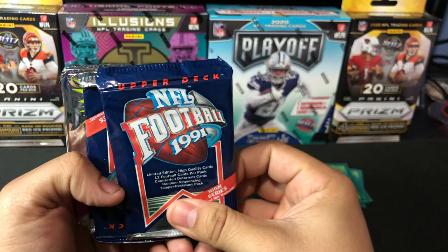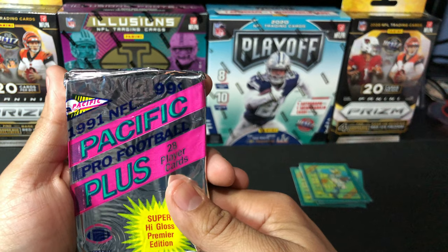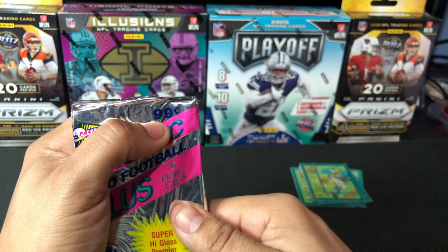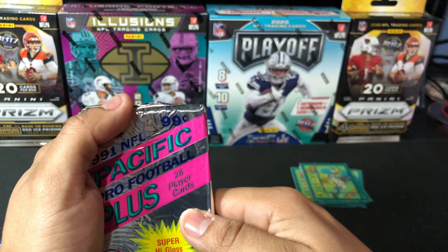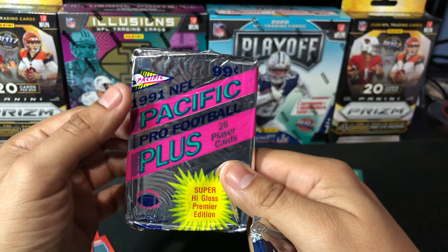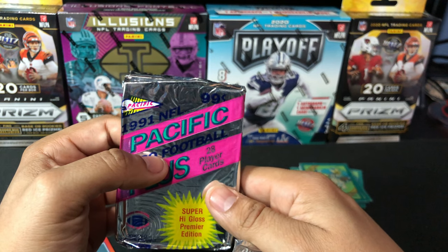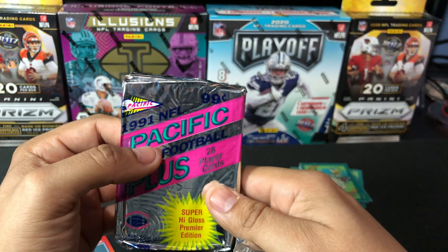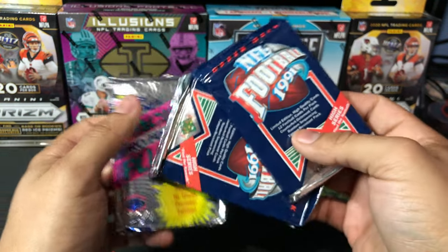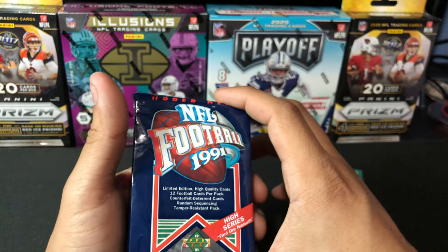We're going to move on to these three packs — NFL Football 1991 and a 1991 Pacific Pro Plus 28-player card, super high gloss premium edition, for a whopping 99 cents. Man, I would love to travel back to those times where you only paid 99 cents per pack. A value pack runs you about $10 now if you're lucky to find one for retail — and most people aren't, so you're looking at paying resale of around $15 to $20. Or if it's Prism, you're looking at a whopping $35 for 15 cards resale value. So obviously the card collecting game has come a long way.